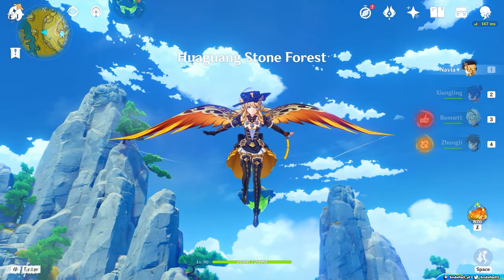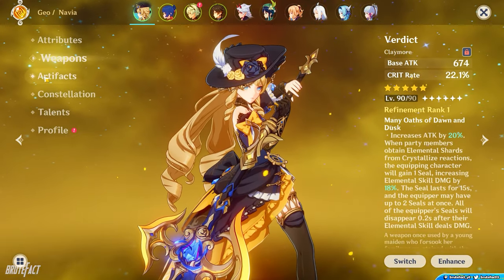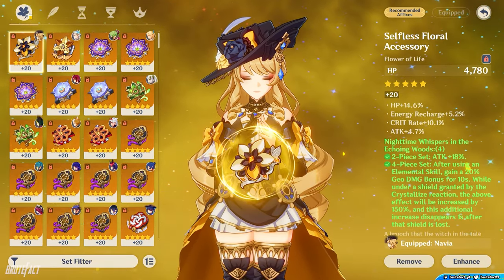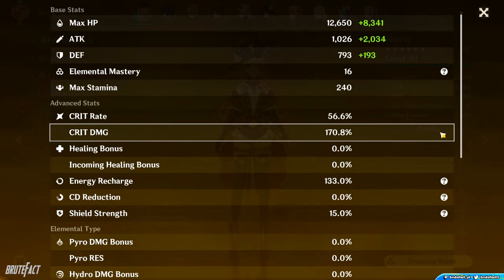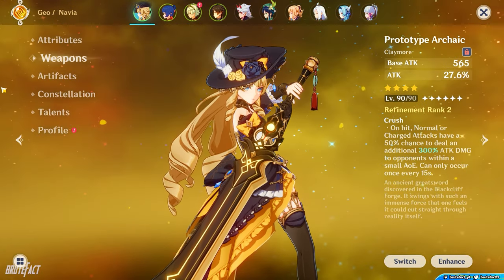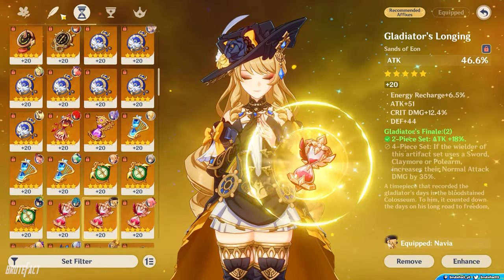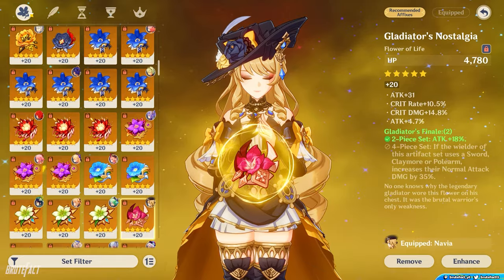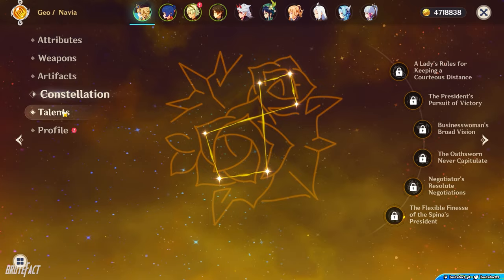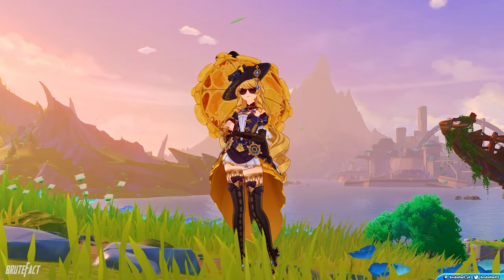For Navia's gameplay showcase, I will use two different builds. The first build uses her signature weapon Verdict with a 4-piece Nighttime Whispers in the Echoing Woods artifact set, which is her best-in-slot. The second build uses the craftable weapon Prototype Archaic with a 2-piece Archaic Petra and 2-piece Gladiator's Finale for increased attack and Geo damage bonus. My Navia is C0 with talent levels 8, 10, and 10. I hope the guide was helpful and I hope you enjoy the showcase.